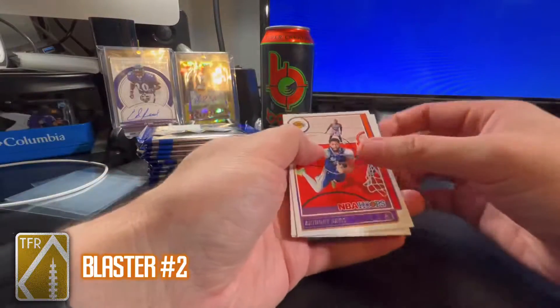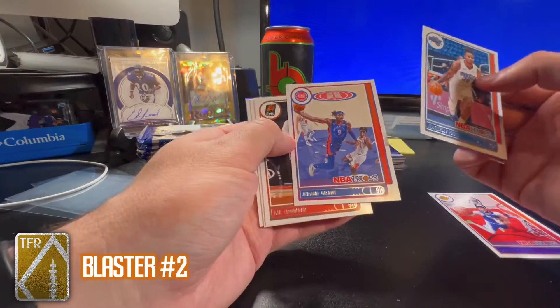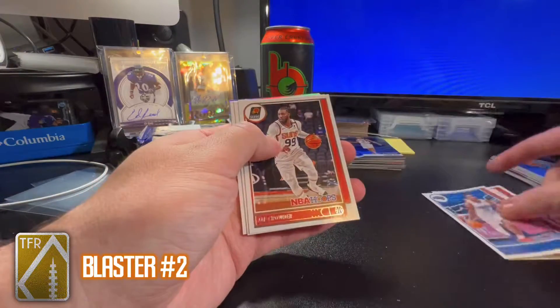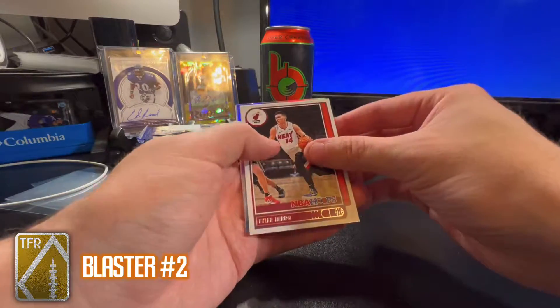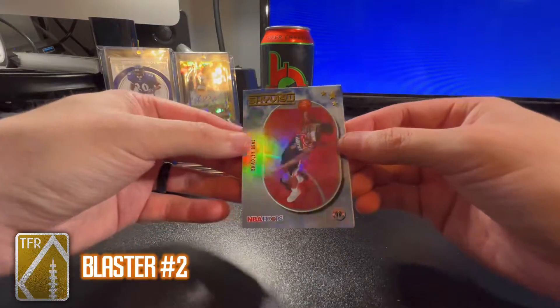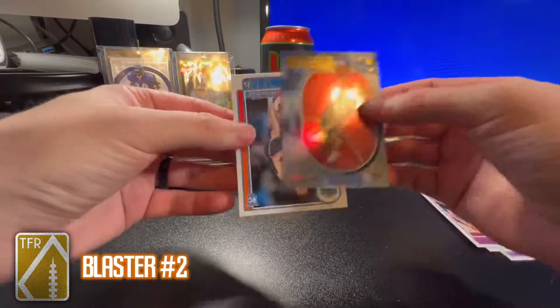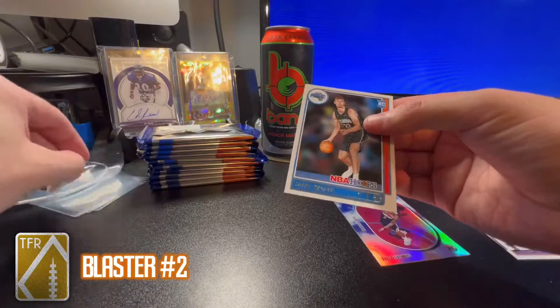First pack of Hoops: Anthony Davis, Markelle Fultz, Jeremy Grant, Jay Crowder, Lonnie Walker, Tyler Hero, Bradley Beal Hollow Sky View insert, and a Franz Wagner rookie base. Let's leave that up — nice pull.